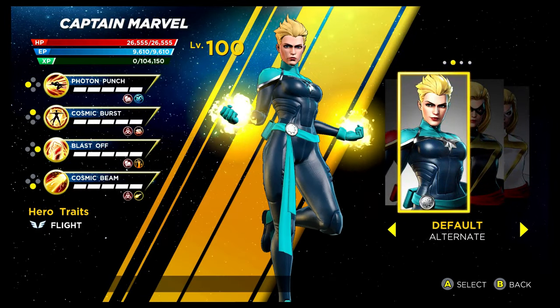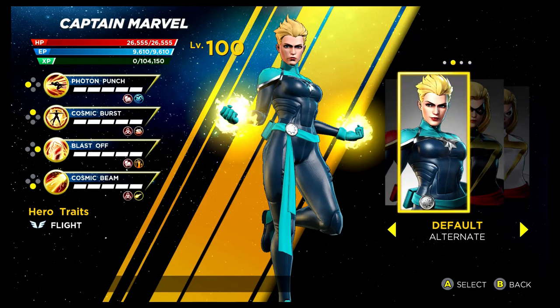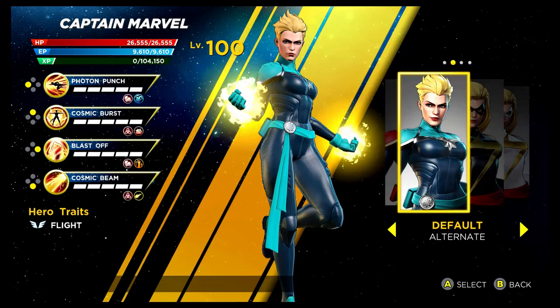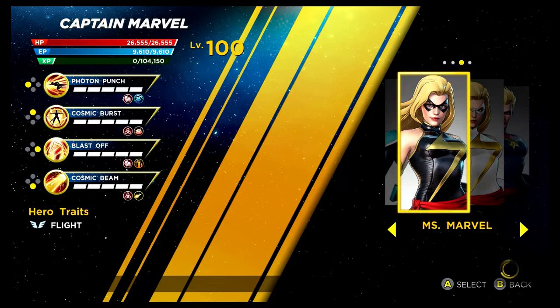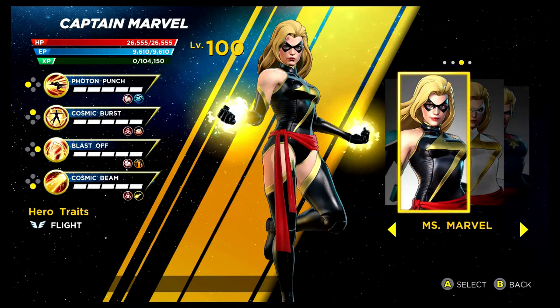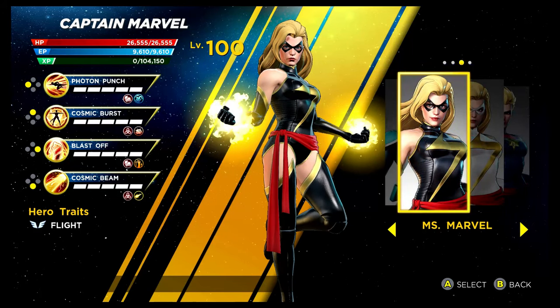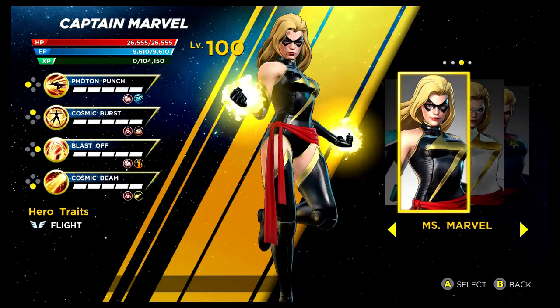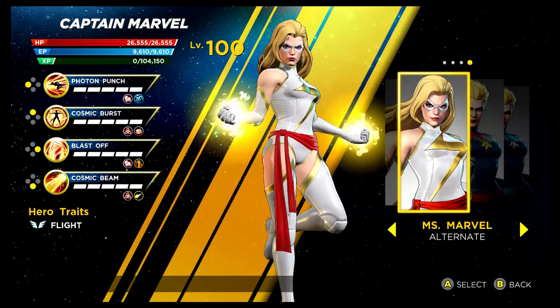Captain Marvel is up next. The alternative recolouring could actually be similar to the Kree colours — this one is unlocked by getting 32 stars in the Gamma Infinity Rift, so it's a very early costume you will unlock. We then have one of my favourite costumes in the game, Ms. Marvel. Original colouring, unlocked via the Psy Infinity Rift — that's the one that came with the Cyclops and Colossus DLC. It looks amazing. The rift is pretty difficult, so I have a video for that. The alternative recolouring is available via the Shield Depot.